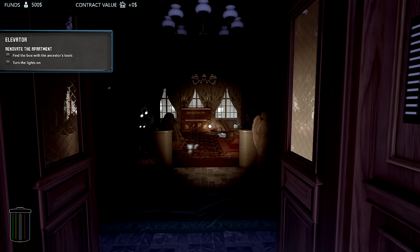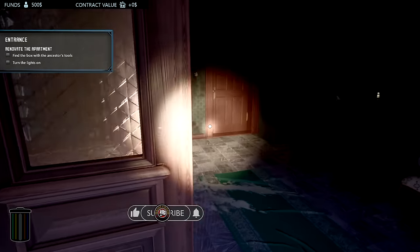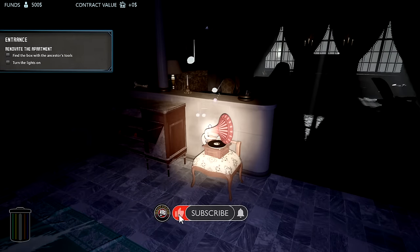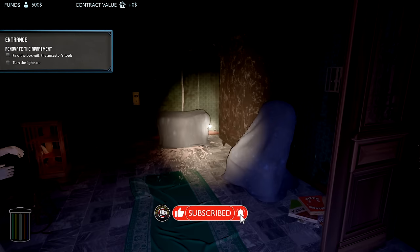Thanks for joining me again. We're jumping into Haunted House Renovator, where we become a paranormal renovator banishing ghosts and restoring a haunted mansion. This one is our grandfather's, so he has some special tools. Let's jump in and learn more about this — it looks kind of freaky. The music is off, and in case of emergency, oh man, I hate statues like that.